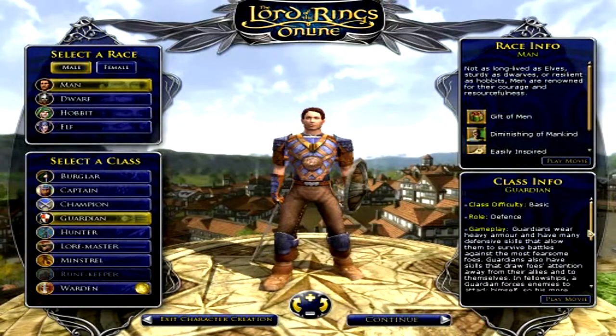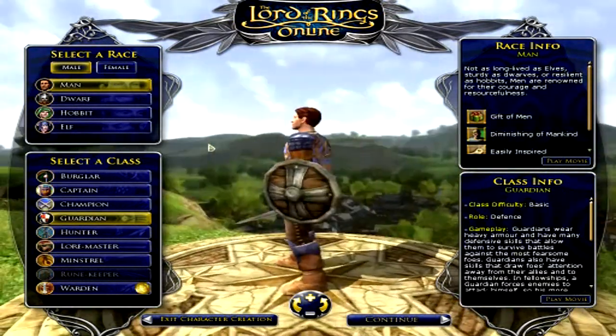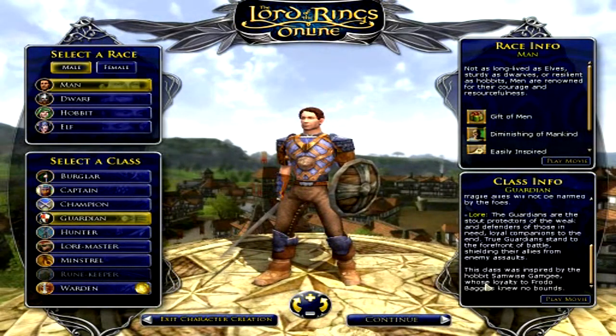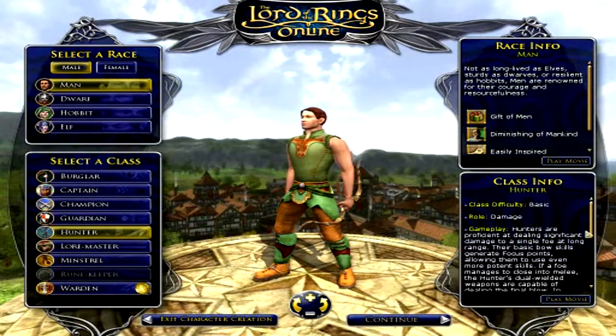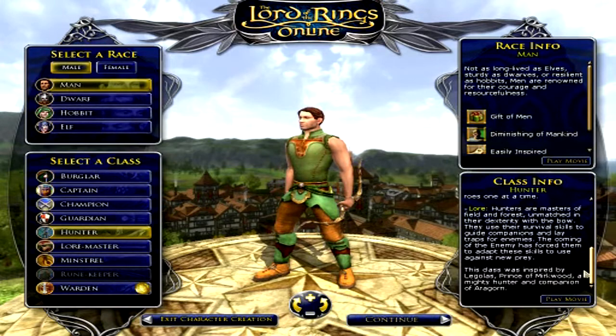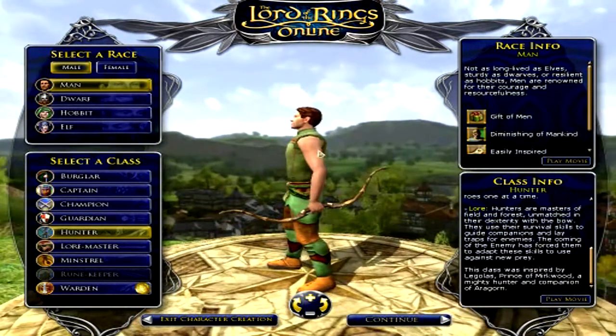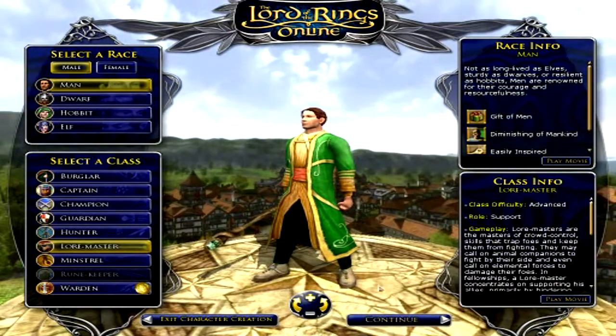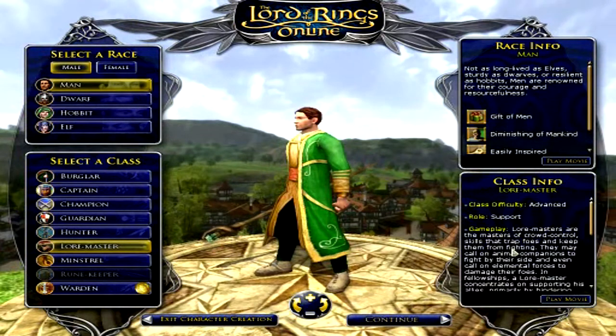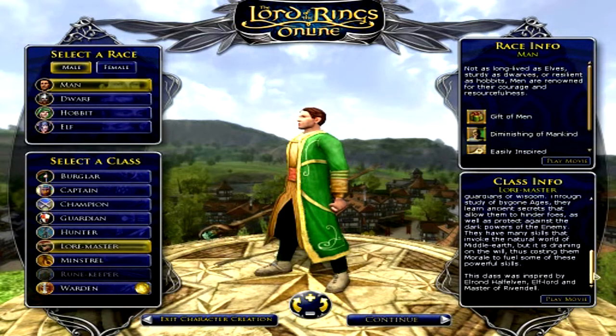Guardians wear heavy armor and have many defensive skills, so I think this is a tank. This was inspired by Samwise Gamgee — I didn't think he had a lot of armor, but whatever. Hunters are proficient at dealing significant damage to a single foe at long range, obviously. Inspired by Legolas, who obviously has a bow. The Loremaster is an advanced support role — kind of a healer or overall mage. Loremasters are masters of crowd control skills that trap foes and keep them from fighting — kind of a conjuration mage. This class was inspired by Elrond, Half-Elven, Elf Lord and Master of Rivendell.